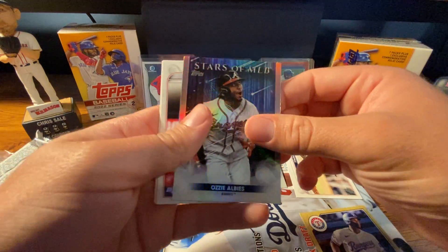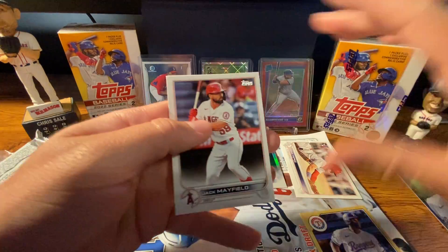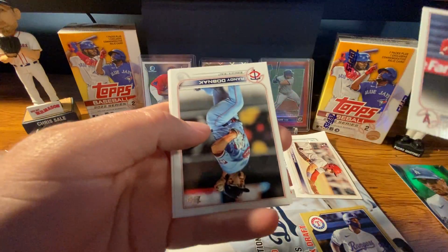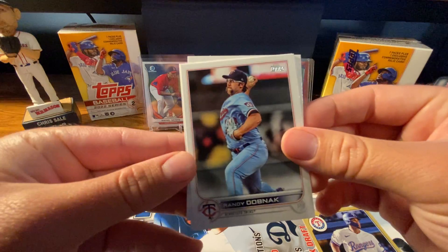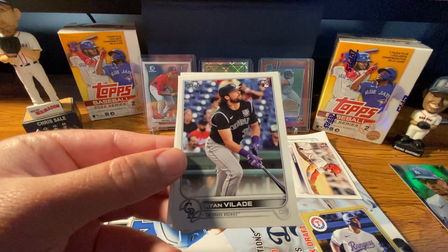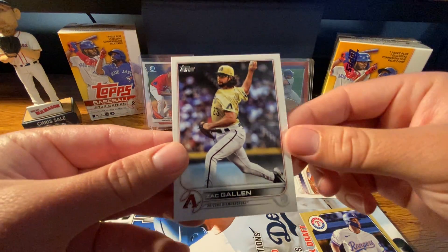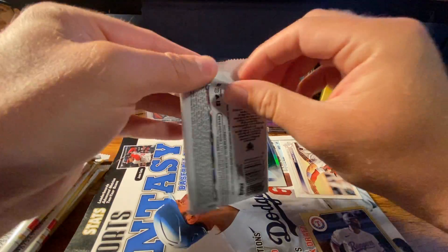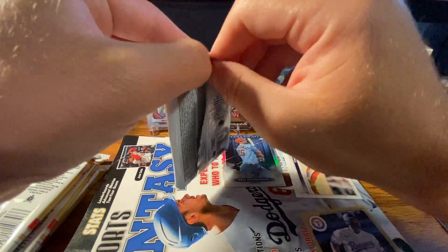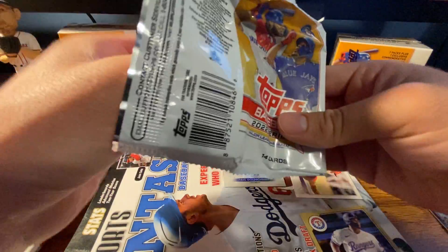Ozzie Albies Stars of the MLB. So we're looking for O'Neill Cruz, Juan Yepez, and then the short prints. Shane Baz too, but he's a pitcher so not super desirable. These do look sharper than Series 1 — the color looks a little sharper and the feel of it also seems like better quality. But maybe that's just me imagining things.